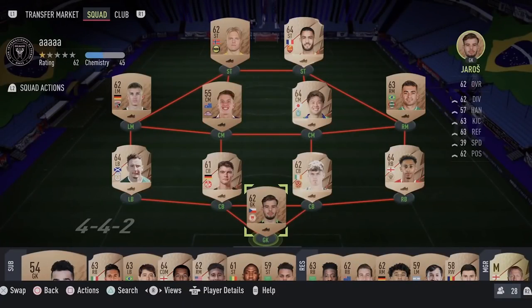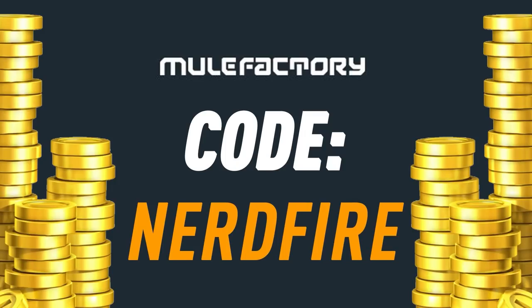We've got a 92 plus prime or moments icon pack, we're going to open up mine and hopefully some others. If you want to kick start your FUT 22 team, head over to movefactory.com for the cheapest, most safe and reliable coins and use the code NerdFire at checkout for five percent off your order.